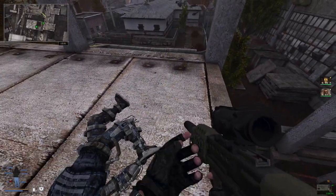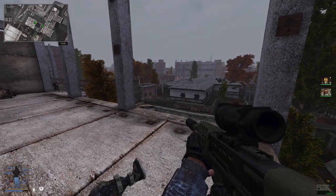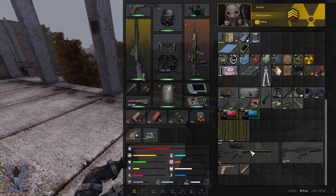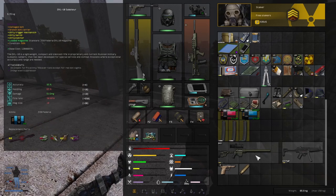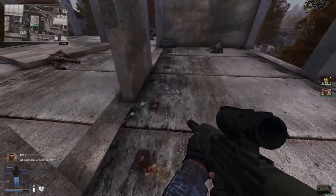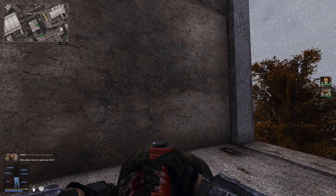That was a moving anomaly for sure. I picked up a DVL Saboteur - I have no idea what this is, it does some really nice damage and has a scope. It seems quite valuable - I might try and fix it up either to sell or to use. We've got a snork.